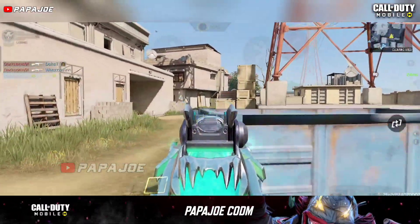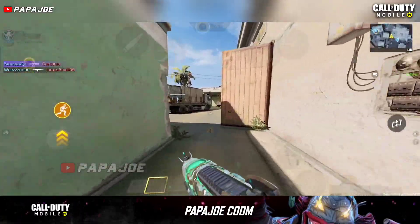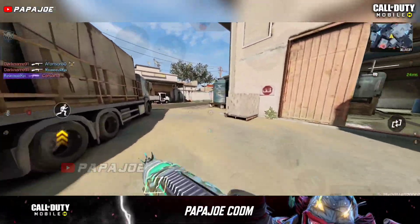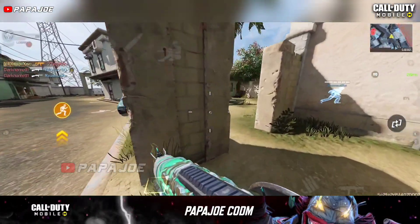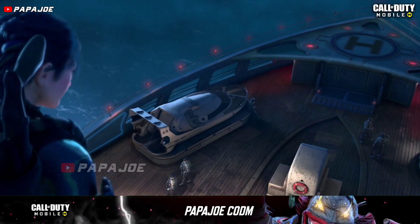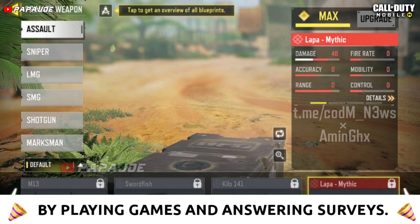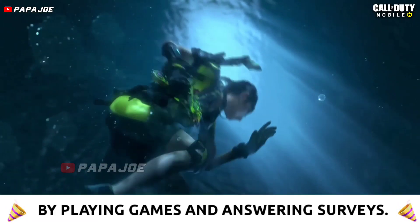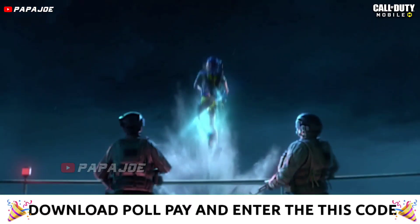Furthermore, in the current in-game files of the test server, some new legendary blueprints have been discovered which may appear in the upcoming Season 10 or Season 11. It is currently unclear which skins will appear in the third anniversary. There is speculation that we will probably see a new Mythic skin for the new Lapa SMG or for the EM2 Assault Rifle, after the Cold Embrace draw is released on Friday in the current Season 9.